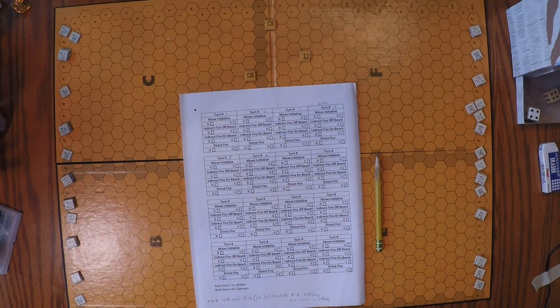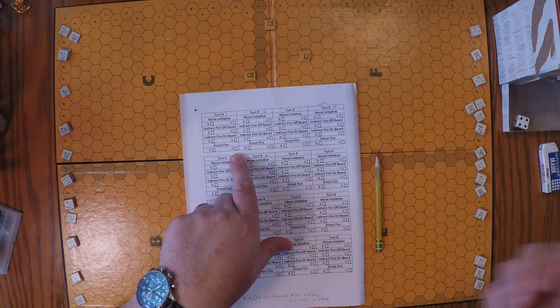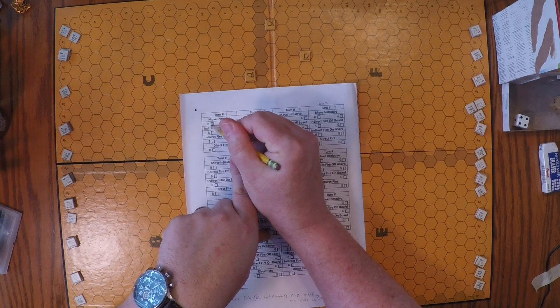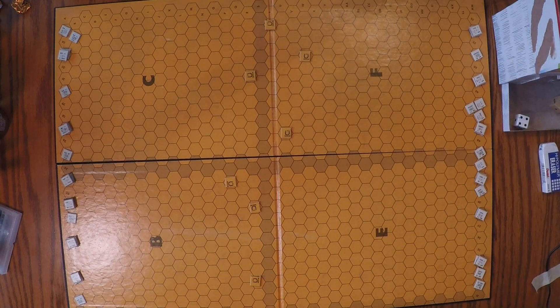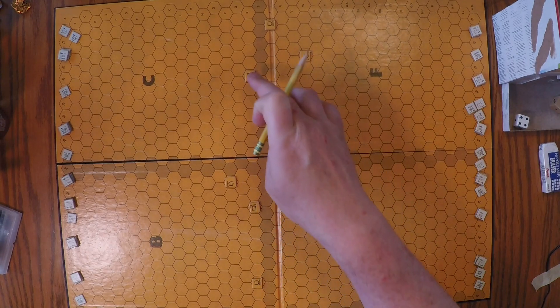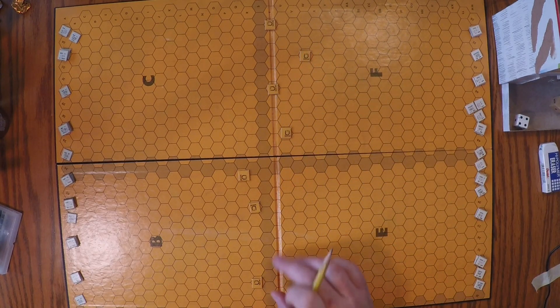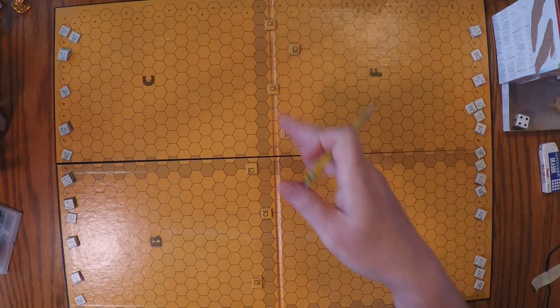It sounds like a lot but it isn't as bad as it sounds. We roll for initiative — one to three is British, and we got a two, so the British get initiative and move first. Their goal is to move toward the weapons pits. Let's make sure the pits are fairly distributed — one slightly on each side, the rest in the middle, so neither side has a huge advantage.